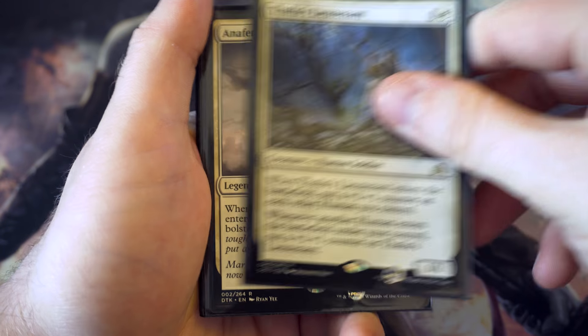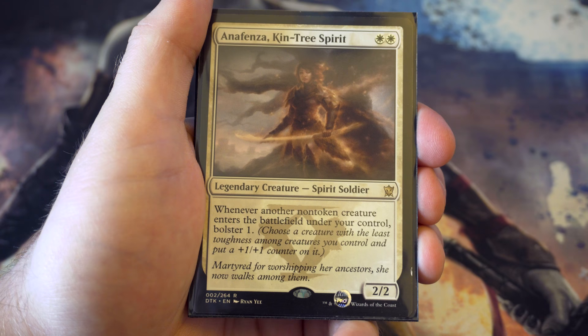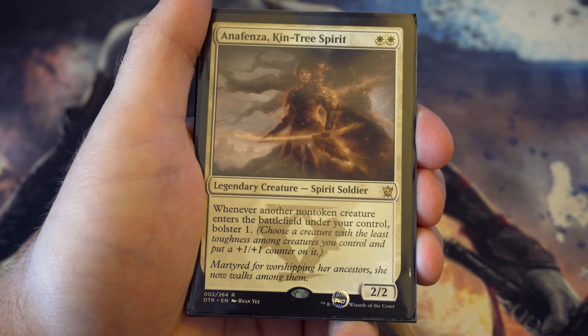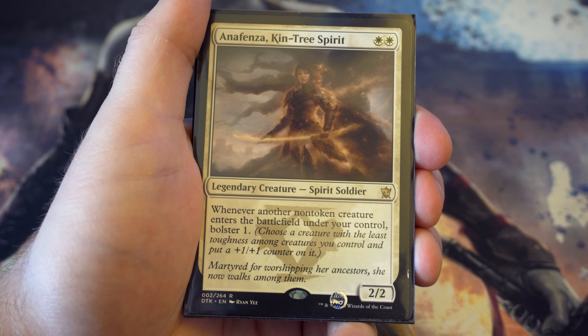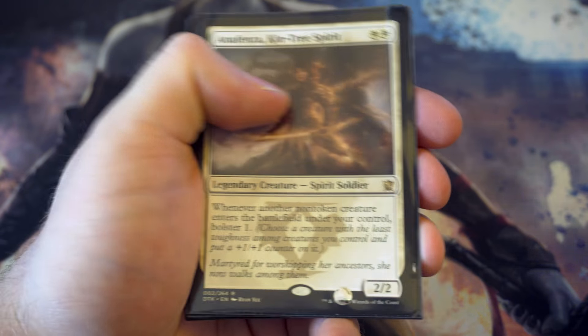Next up we've got Anafenza - for two white you get a two-two, and whenever a non-token creature enters the battlefield under your control you bolster one. That's another way of getting plus one plus one counters out onto creatures. Really useful.